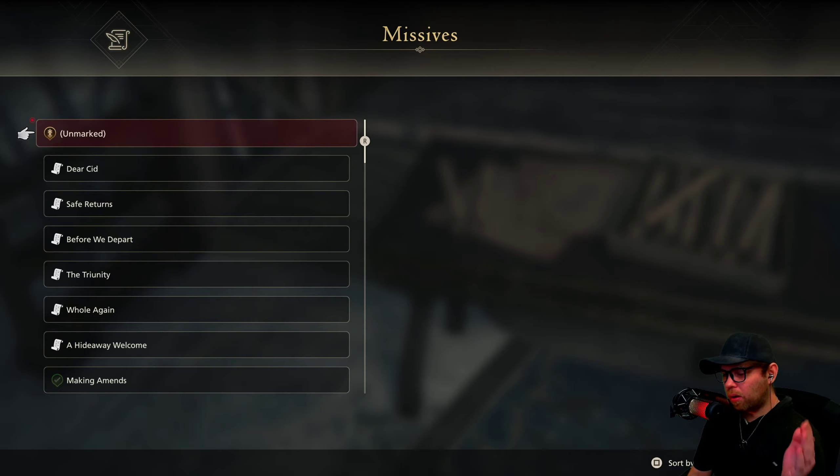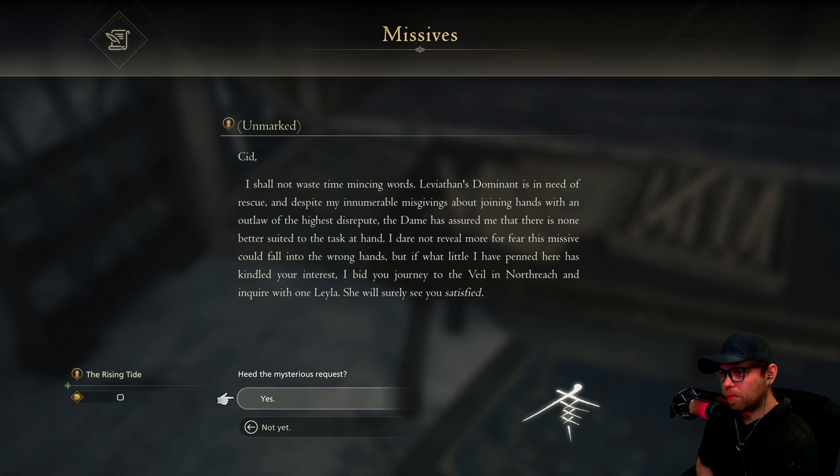I've done almost all side quests again on Final Fantasy difficulty, so we should be good to go. A cutscene starts: a letter arrives for Sid — Leviathan's dominant is in need of rescue. Despite misgivings about joining hands with an outlaw, the dame has assured there is none better suited. The letter directs Sid to journey to the Veil in Northreach and inquire with one Leila.